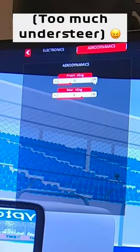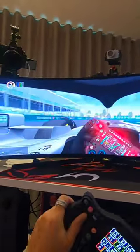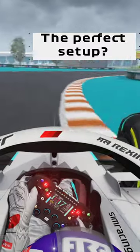Already, I can tell there's too much understeer, so I'm going to increase the front wing. Now, I'm going to test it in exactly the same place with the tires up to temperature, and let's see what happens. Okay, so now I'll pick a middle ground setting, and hopefully it fixes it.